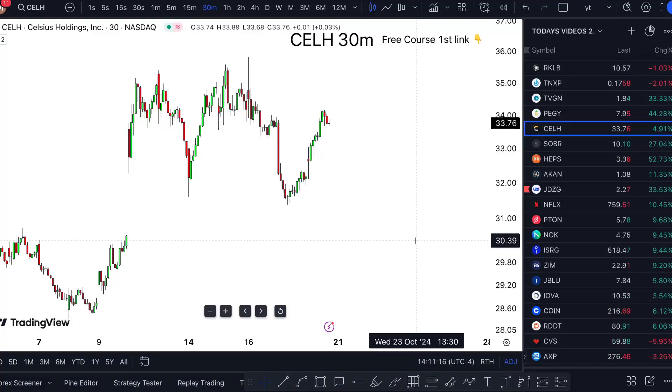CELH stock analysis — next week, is it a buy or not? Celsius Holdings sitting at $33.75, up 4.8% today. Here's the way I'm looking at CELH.